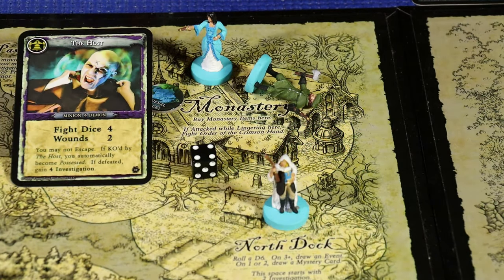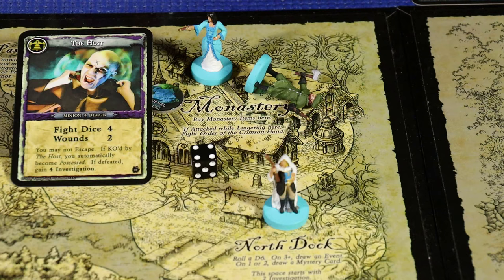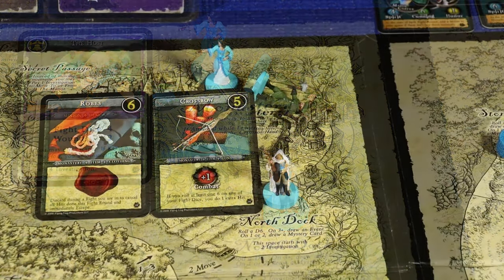She gains four investigation for that. She doesn't lose investigation for being KO'd because she's not KO'd, and she closed the fight with two wounds out of her three health boxes. In addition, Lucy would have been able to utilize the shopping area at the monastery. Lucy ended up with a total of 15 investigation, and she's going to use 11 of them to purchase robes and a crossbow, moving her down to four investigation remaining.